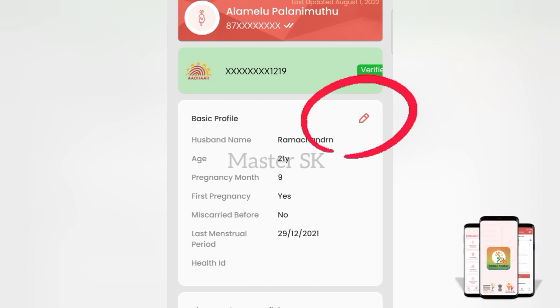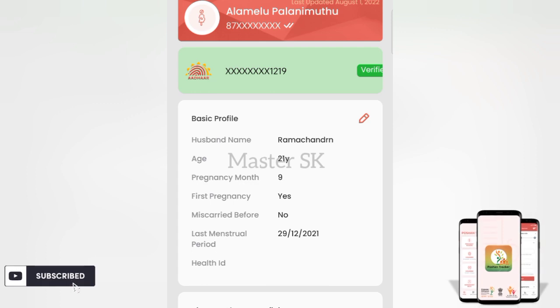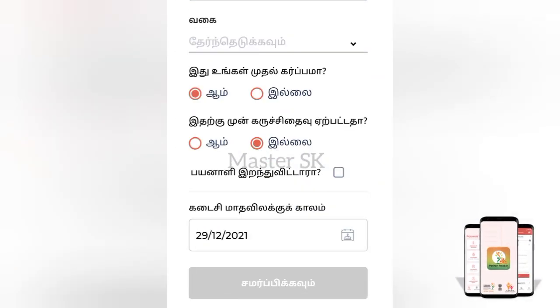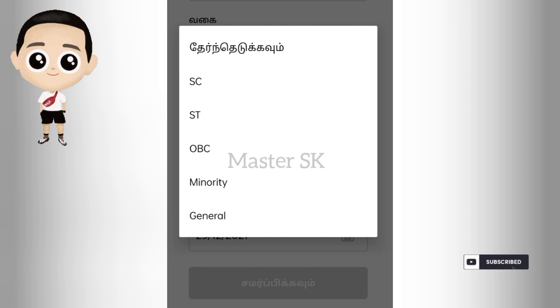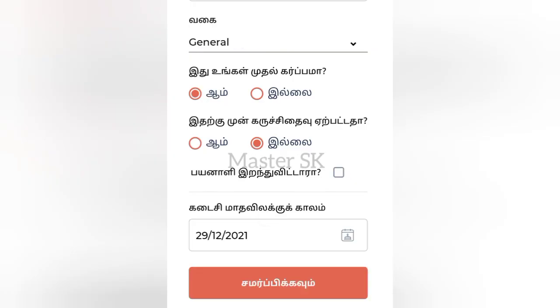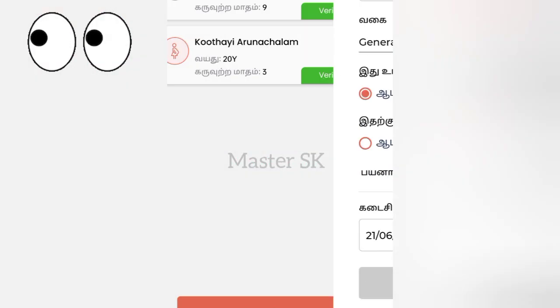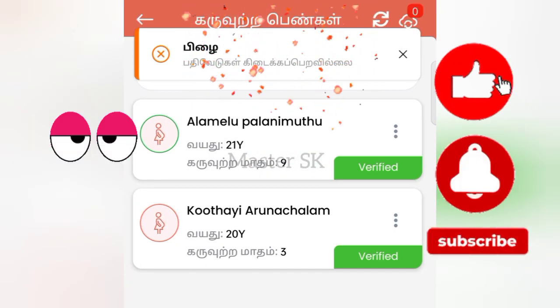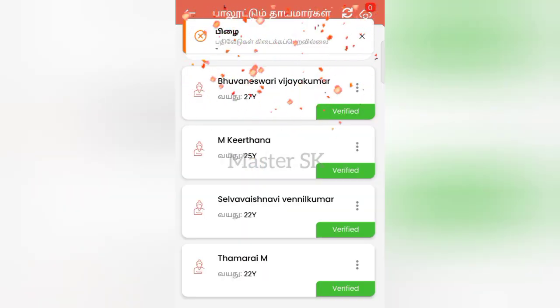Click on the pencil mark to edit. You can define the key and click on it. For OBC, click on the left side option. A link will be provided — click here and the link will be updated. Some information will be updated; let's go to the next page and update the caste.